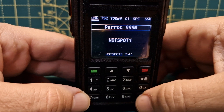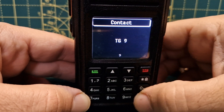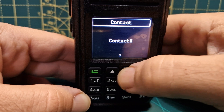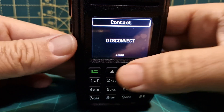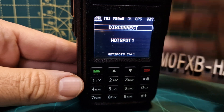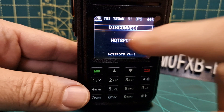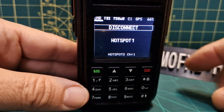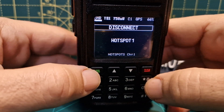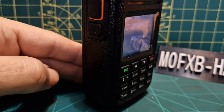We can also select disconnect if we want. Push the green key and you should disconnect. If you notice there's a big white line here — it could be a black line if you invert the color — and that's basically a signal meter. There's more functionality with that.